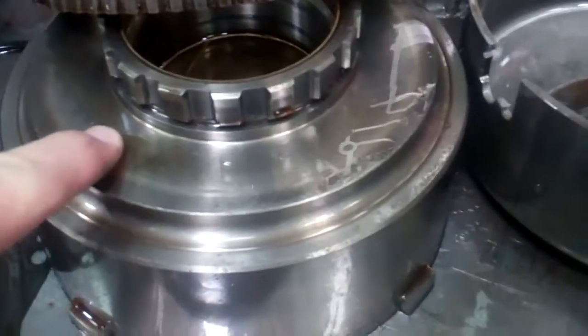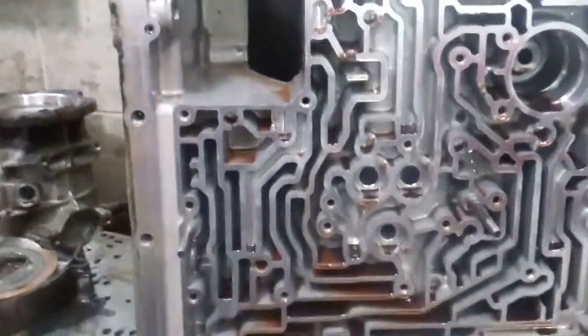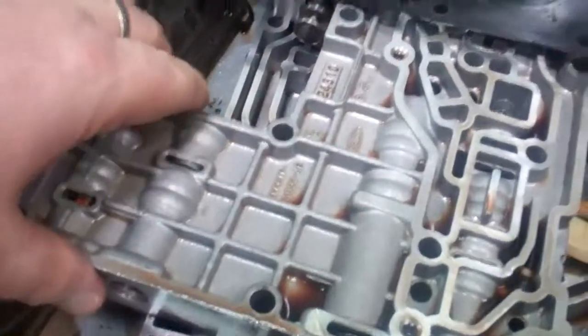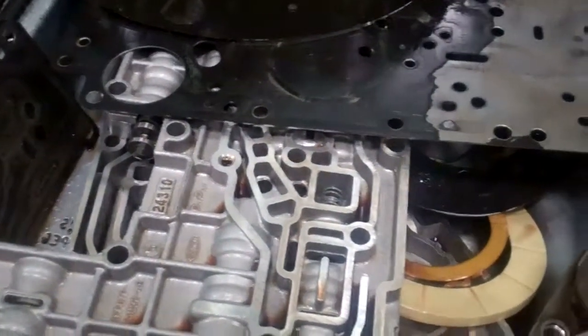We have to replace the drum with an updated drum assembly with the new style clutches and steel plates throughout the unit. This is the transmission part with the valve body connect — we've got to clean everything here, and then replace this band, and then the valve body. This is the main control unit, that's the brain center of the transmission. We have to go through and rebuild and recalibrate that with a special kit.